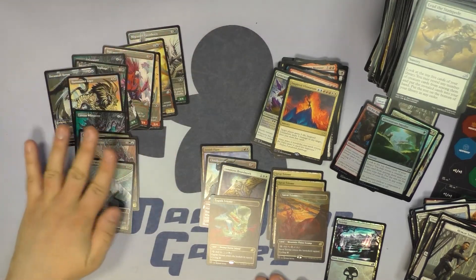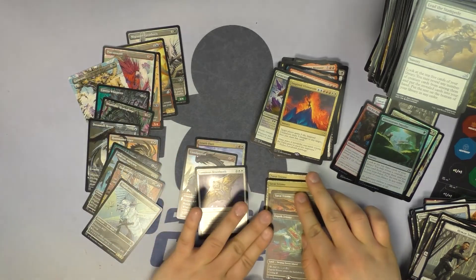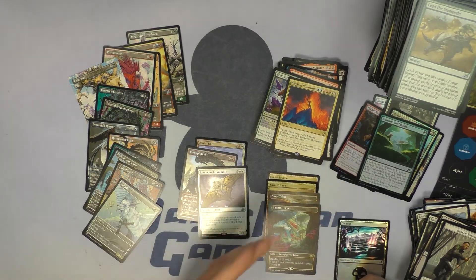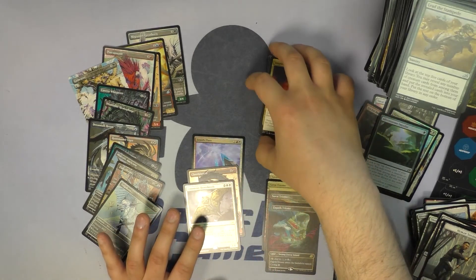We had some very gorgeous stuff — a lot of the alternate art comic book style cards, which are gorgeous. We managed to pull four Triomes, three Savvy Triomes with one being foil. Foil Luminous Broodmoth is pretty good. Foil Zenith Flare. There are some good Mythics and good Rares in here. I think it was a great box in general. Let me know what you guys think — comment down below what you thought were some of the better pulls.